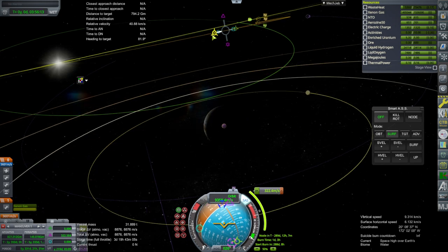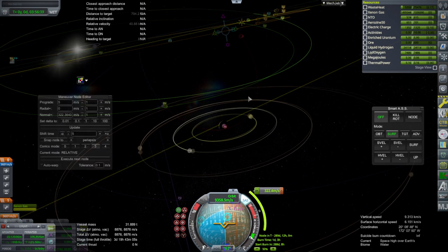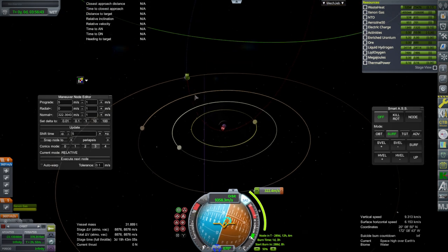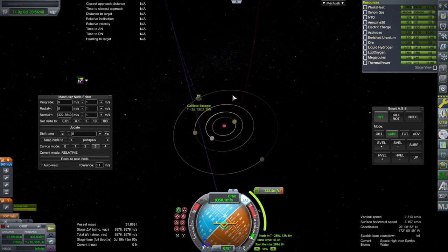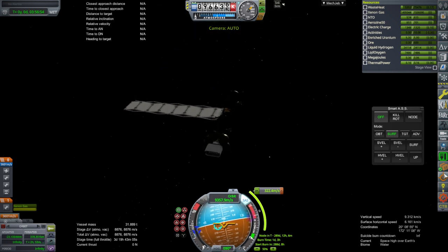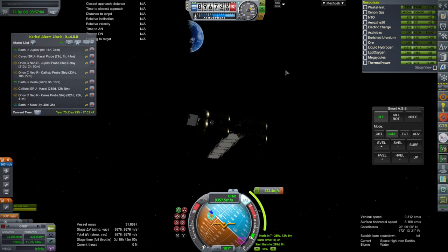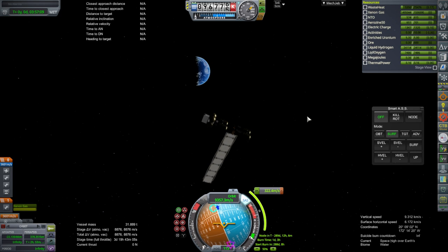Delta-V wise, 8,800 should be good enough to get us into orbit of whatever — and what I'm hoping is Callisto. The nice little flyby of Callisto isn't too bad. We'll take that as our initial approach to Jupiter and add that alarm for mid-course adjustment. This one is on its way out of the Earth system, so let's launch another one for Ganymede.